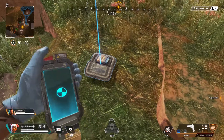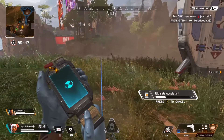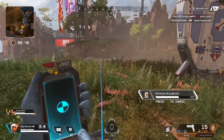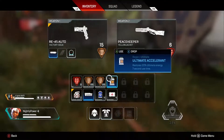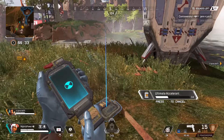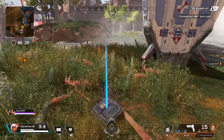This glitch is very easy to do. All you want to do is pick up the accelerant, then go into your inventory and tap the button to use the accelerant, then hold the button to drop the accelerant. Make sure that the accelerant is on the ground when you're using it. Once the accelerant timer is completed, pick up the accelerant and repeat the steps.